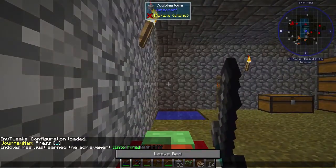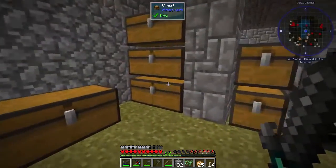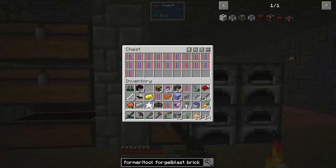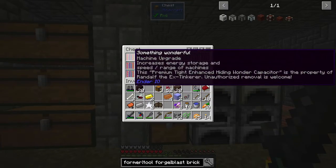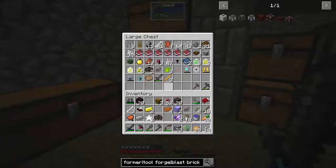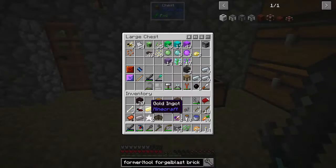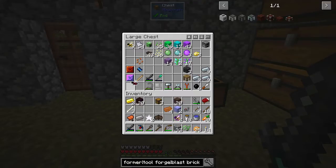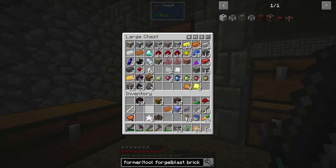Let's go ahead and sleep. We have a little bit of blaze rods, more of these capacitors — they're just capacitors — a bunch of nether wart, dark armor, some bees. Those will come in handy later. This pack requires you to do bees and I know a lot of people dislike bees — I'll try to keep that to the minimum but we're still going to do it because we have to.